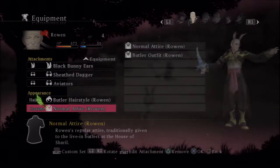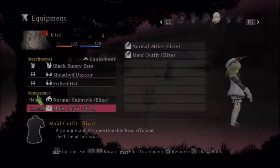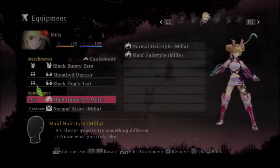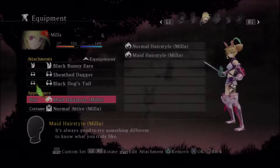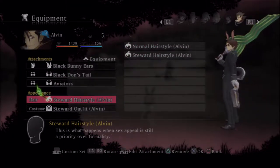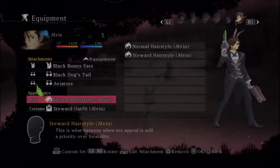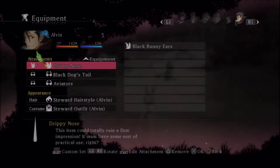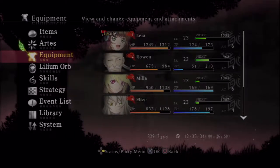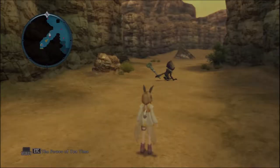Alvin I always use his butler hairstyle because it braids his ponytail, which looks a lot cooler than the straight line. Since Rowan is a butler, his normal attire isn't too far off, but I actually like his normal attire better. Mila's butler hairstyle looks kind of cool — kind of a Chun-Li thing going on. Jude's hairstyle makes him look like Levi from Attack on Titan, and Alvin's butler — sorry, steward — hairstyle. There are also miscellaneous cosmetic attachments like a drippy nose that has physics to it so it moves and wiggles, which is interesting but I don't like it. I have the aviator sunglasses on Alvin and Rowan because those look cool.